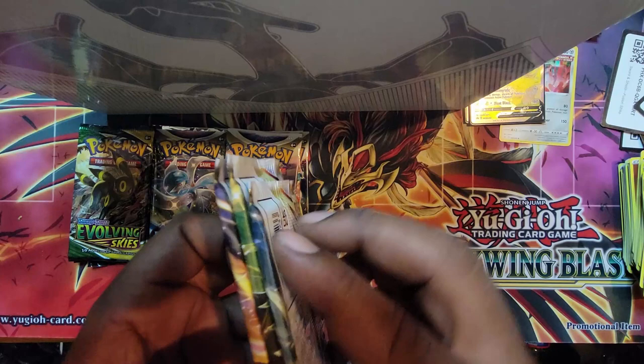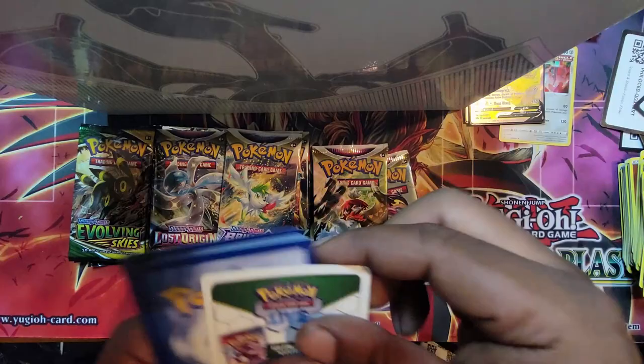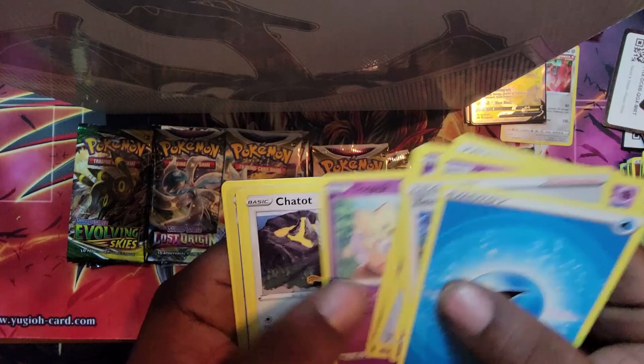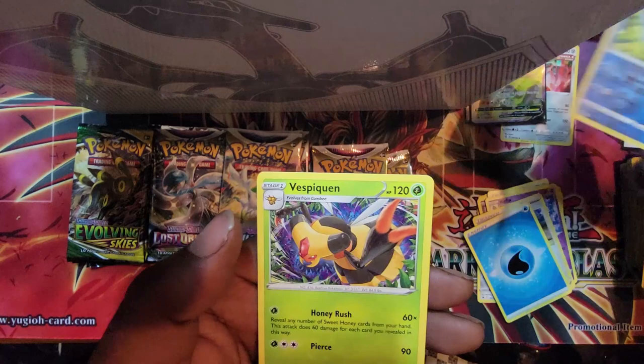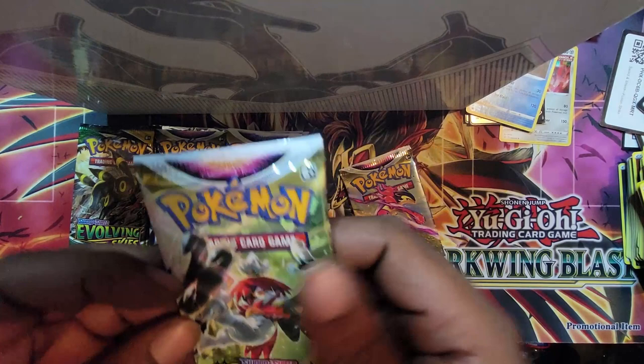Now Astral Radiance, we got three of those. Let's go to the first one — give me something good. White border. I'm going to try to speed it up a little bit. Glaceon — okay. Reverse holo, Vespiquen. Rare — it's a super rare or whatever they call it. But I like Glaceon.